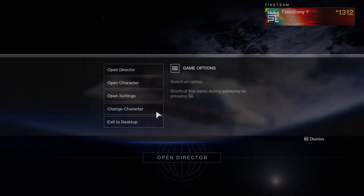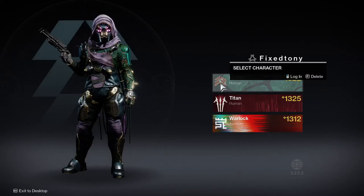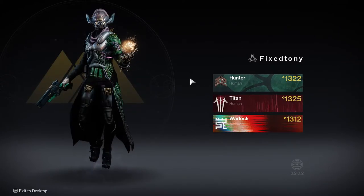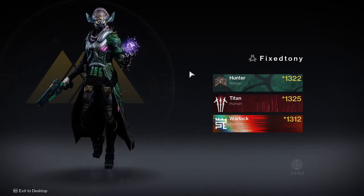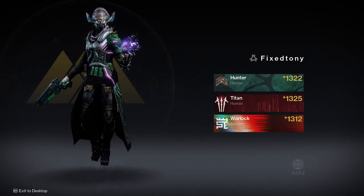Let me know your thoughts in the comments below. I think hunters have the coolest set, then warlocks, then titans — titans just have the worst set, to be honest. It's the helmet, it's the arms, it's everything. Let me know your thoughts in the comments below, follow me on my social media outlets with links in the description. Thanks for watching and I will see you guys next time.